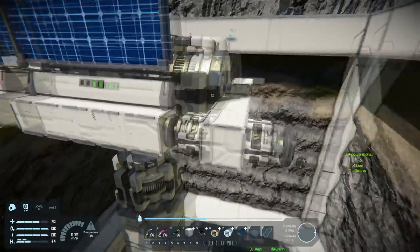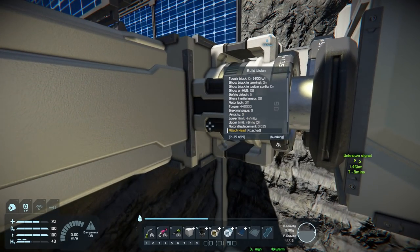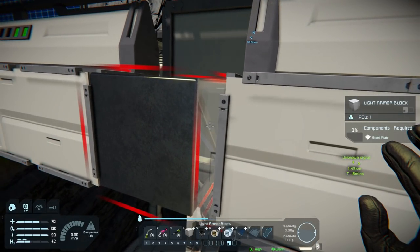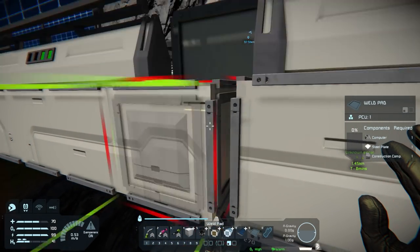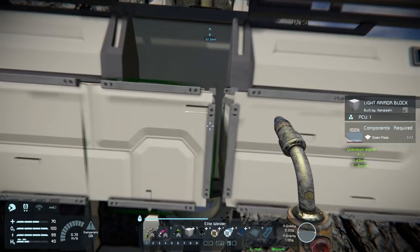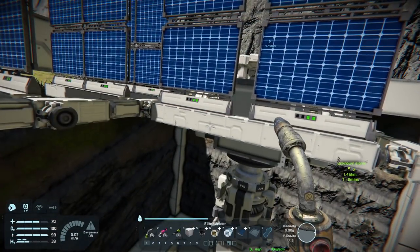Okay, take this all the way down to practically zero. There we go. Because what we need to do is get a block in there, and then we're going to have to get the weld pad on either side — which is the annoying part. Is it in there? Yes — that works. It's connected.